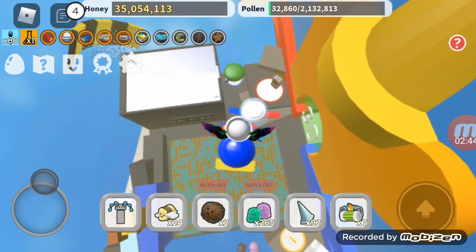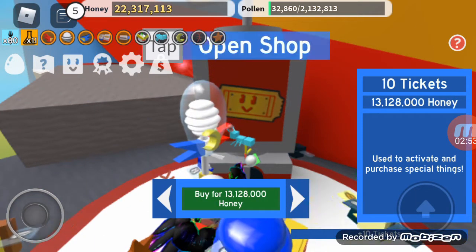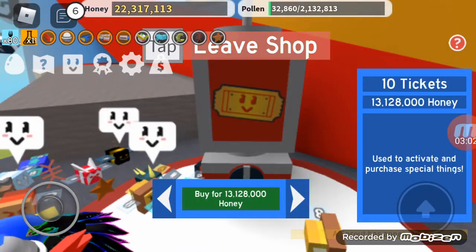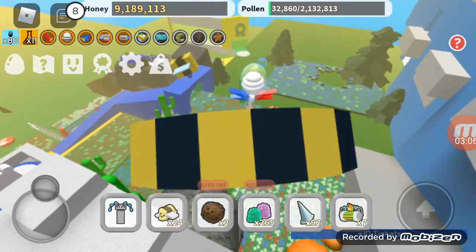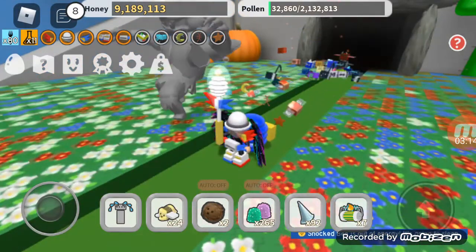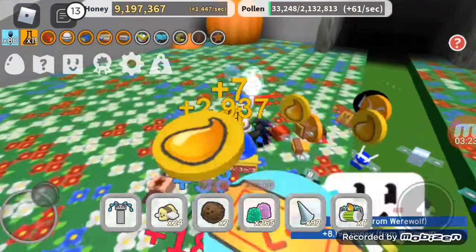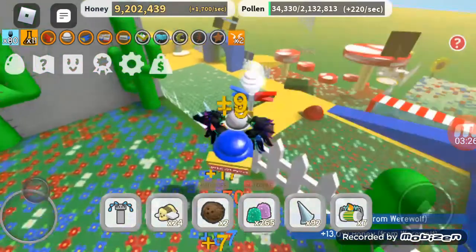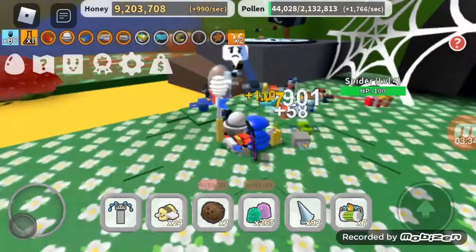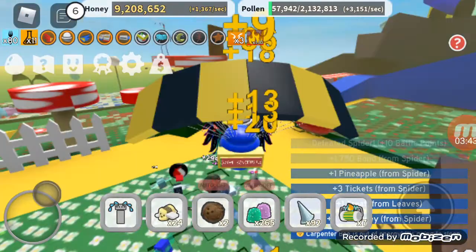We're just gonna buy a couple of tickets — one, two — we have 490, we need 500. One more shall do the trick and I only have nine million honey left. Let's call the werewolf — the werewolf gave us a ticket, so we'll claim it. And we got another ticket from the spider — you can get tickets from spiders if you have loot luck. We now have 540.